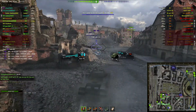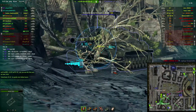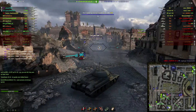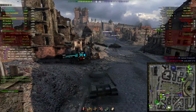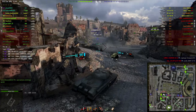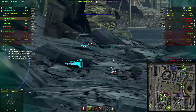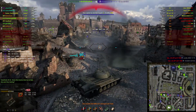IS-7 — oh, that's going to be a tough target to penetrate. I'm going to go for the lower plate — didn't penetrate. Start loading the HEAT rounds. This is a really fast game and we really shouldn't be winning at this point. There we go — now it's easy to penetrate an IS-7.